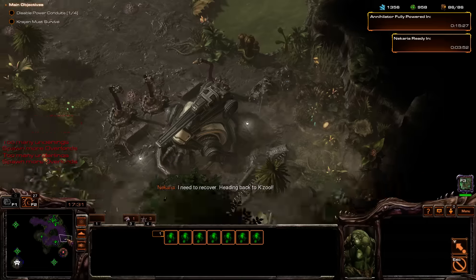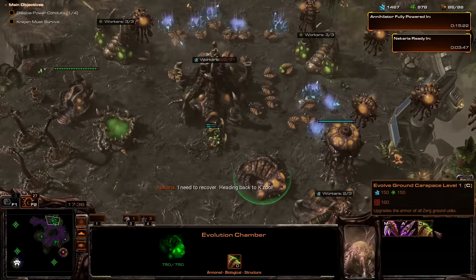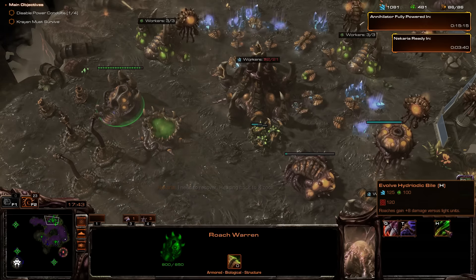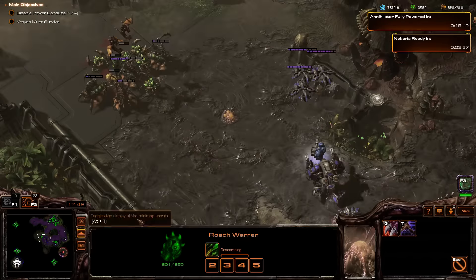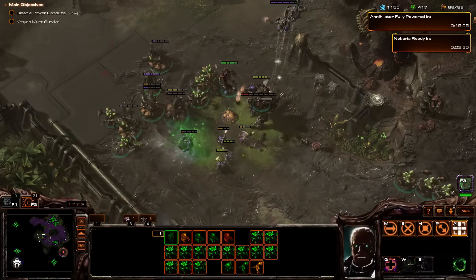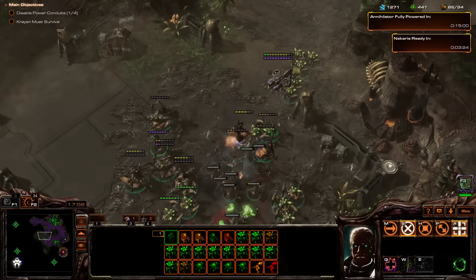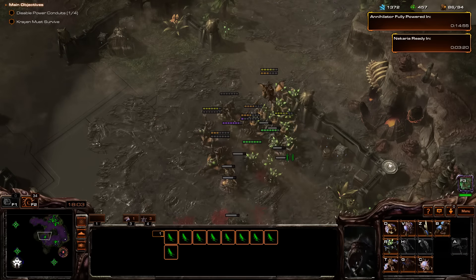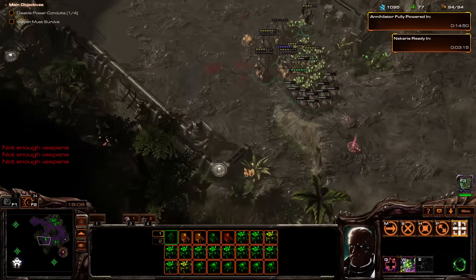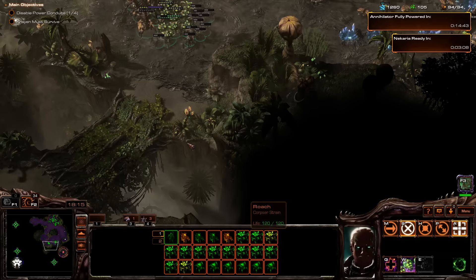We have a lot of money now, which is fantastic. Carapace, missiles, level two — eight damage versus light. Here they come. I think Mutalisks are good though, especially if we have to fight that battlecruiser. Let's head down here. We only have 14 minutes, so we don't have a lot of time. More Vespene gas. How much time do we have? Two minutes until Nakaria is ready.